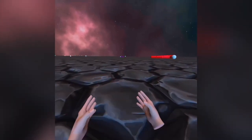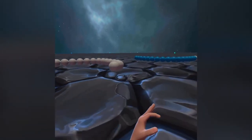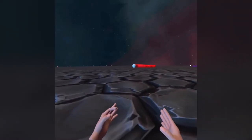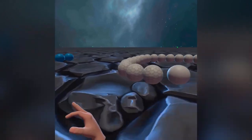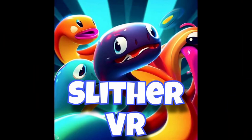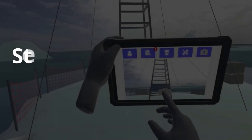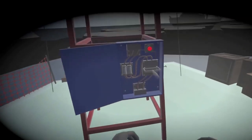Next up is Slither, a snake-inspired VR game where players step into the world of serpentine action. As a stealthy snake, your objective is to navigate the environment, overcome challenges, and grow to become the largest snake in the game. The game promises an immersive experience as you maneuver your snake through vibrant landscapes, with your survival skills put to the test against various obstacles and competitors.